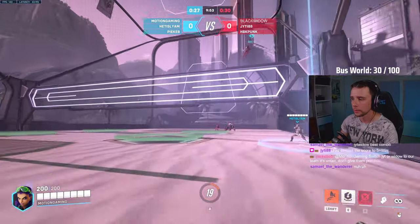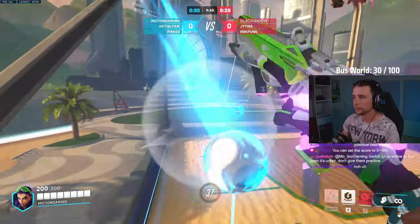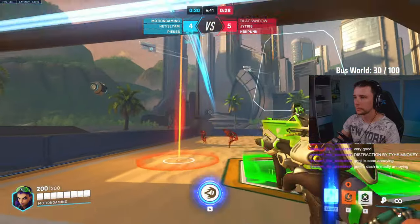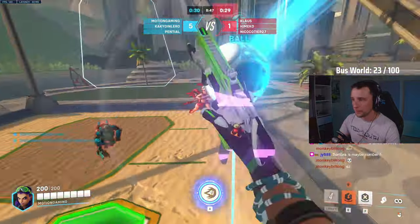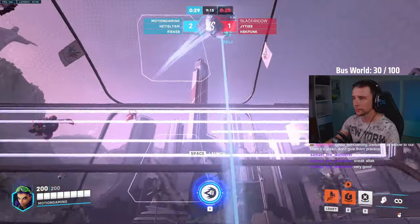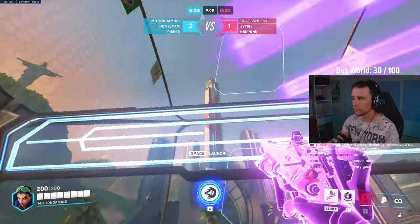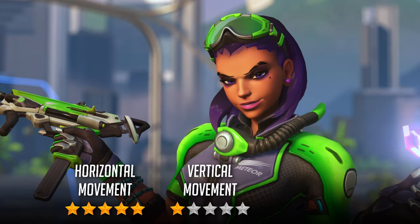Sombra is another very underrated hero in volleyball. She benefits from increased speed while cloaked, an element of surprise, and the possibility to teleport at any time. These abilities give Sombra an insane horizontal movement potential, easily earning a 5 out of 5 here. While her translocator can be used for vertical movement, I found it much more useful as a quick way back to an undefended location, so I'll give her a 1 out of 5 for verticality. Sombra is very easy to use as a defender with little to go wrong, so I give her a 5 out of 5 for ease of use and place her in A tier.